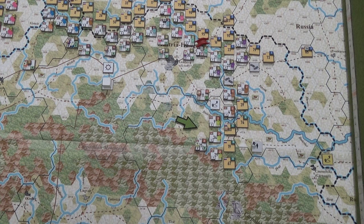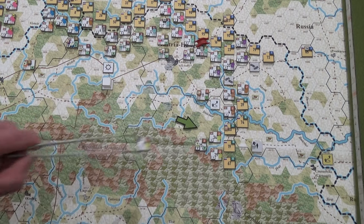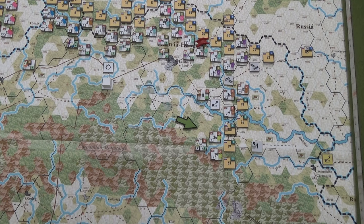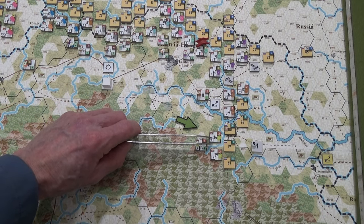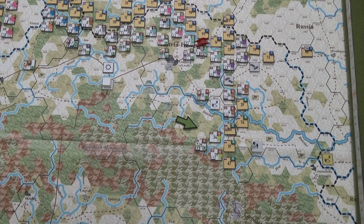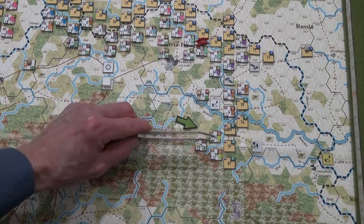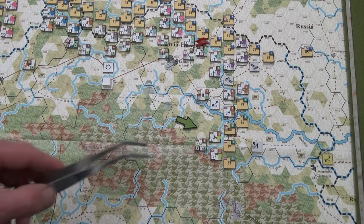I'm moving the 39th Infantry Division at hex 3913 — these guys right here — and they're going to join BG-34. So these guys go from a two to a four. I know Brusilov is not going to advance; I'm trying to force him to say 'I've got to get the hell out of here.' We're up to four strength points and I pop them here.